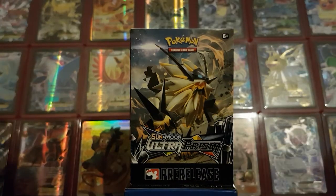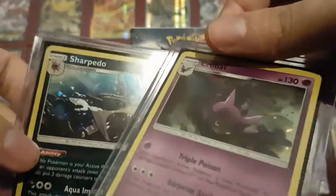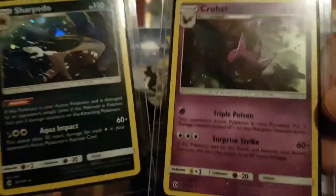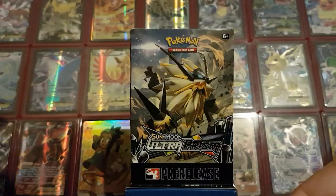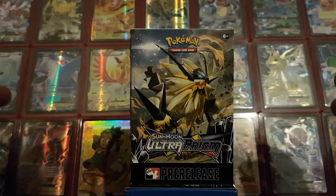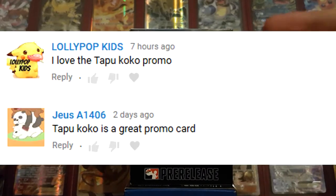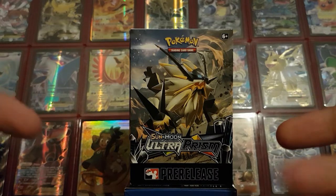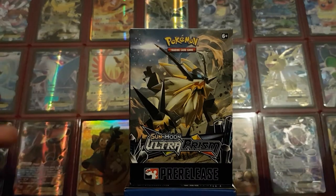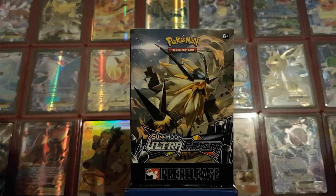First, we have the winners from last video — only two packs, so two codes to give away. I asked you guys to choose between two sort of weird holo promos — they're Sun and Moon cards but with a different holo effect that I found in a toy store of all places. I guess my question wasn't clear enough because I didn't get any proper answers. The winners were Lollipop Kids and Juice A1406, who both went with Tapu Koko promo. They tried to answer so that's all that matters — you guys win a Guardian's Rising code.